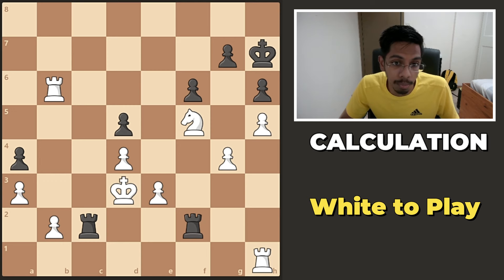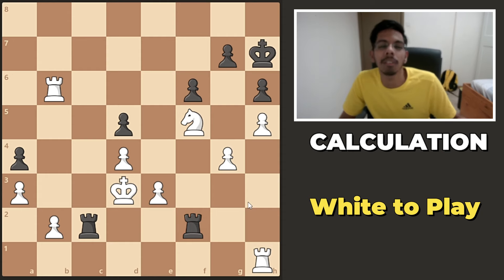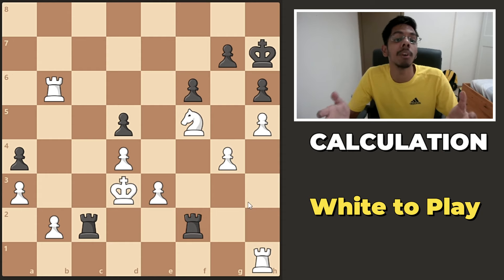First position — it's white to play. If you look at the position, you'll be like, I'm one pawn up. I can trade the rooks, win out easily, I can do whatever I want. This is where you fumble.